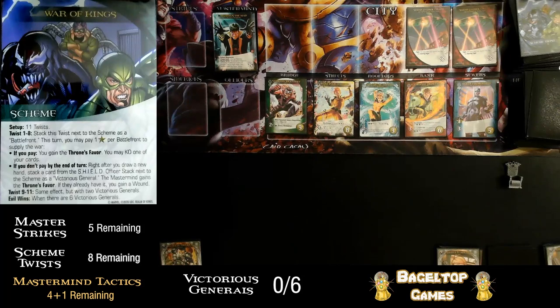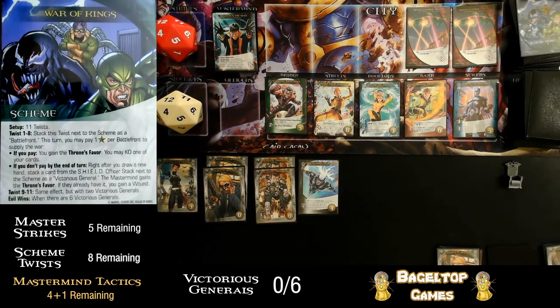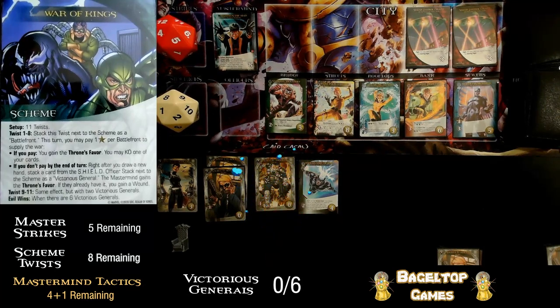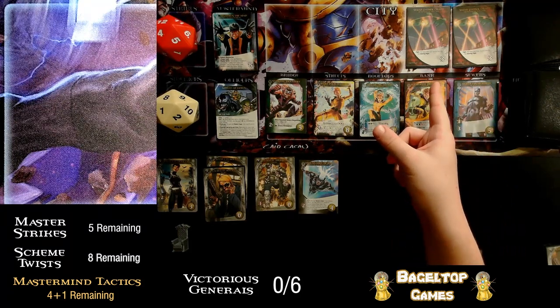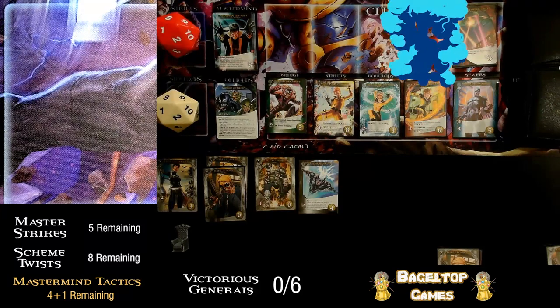It's another scheme twist, number three. Now I have to pay three recruit to supply the war or the bad thing happens. I do have a potential four recruit here, which nerfs my ability to recruit more things, but I also don't want to lose. Four recruit and four attack — this Black Bolt doesn't do anything except give me attack because his effect triggers with another inhuman and I don't have any over here. Let's pay three of my four recruit to supply the war. I paid, so I gained the throne's favor, and I can KO yet another card. Let's KO this shield trooper. I've avoided all victorious generals so far — this is a good start.